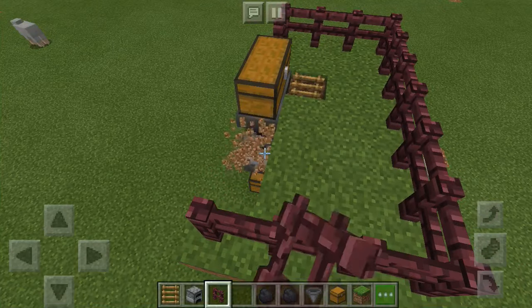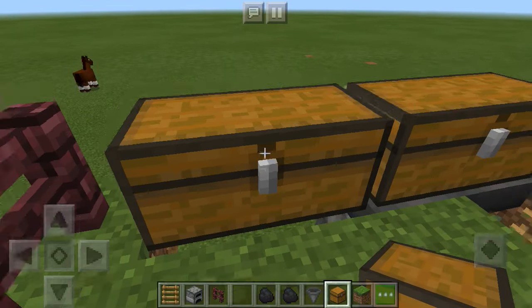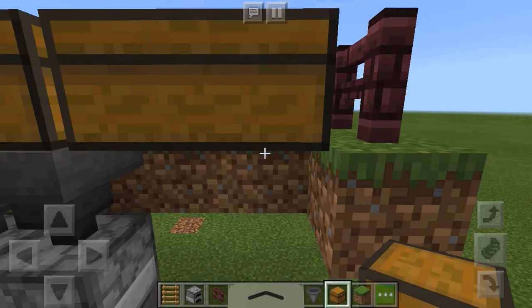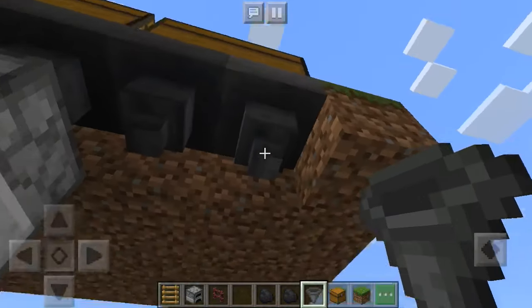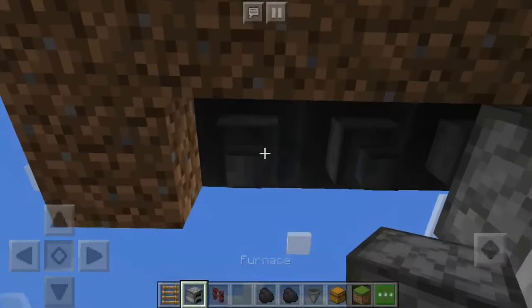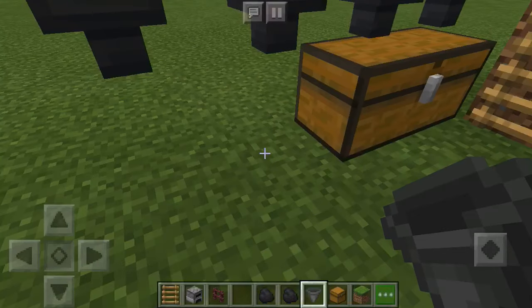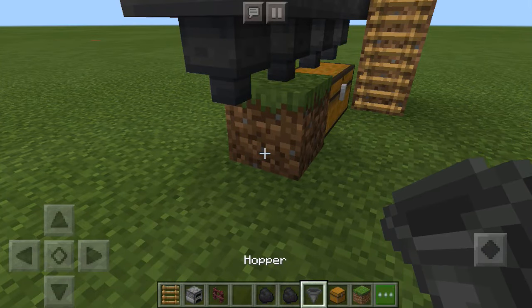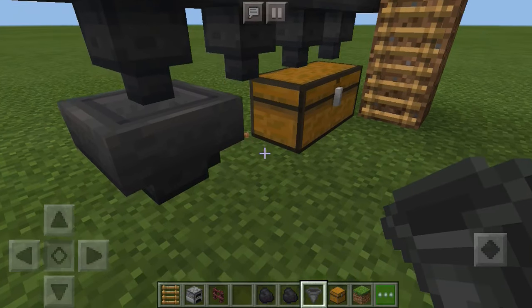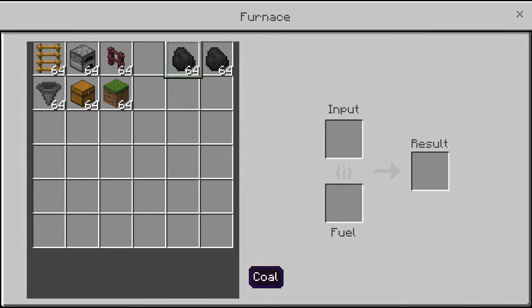If you want to make it bigger, make it two blocks longer. Get your fence and keep going. Make a hole like this, crouch and place a double chest right over here — it needs to be a double chest like the one next to it. Then put your furnaces in, place hoppers on the bottom of the furnaces, then place a block and put a hopper right there on the chest.